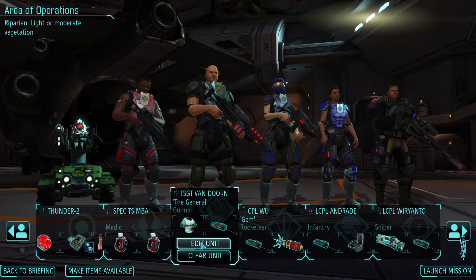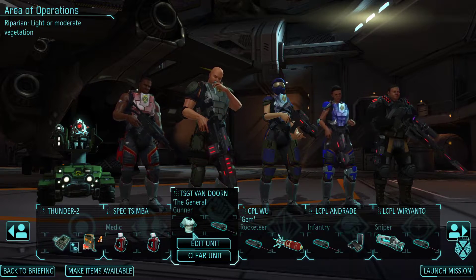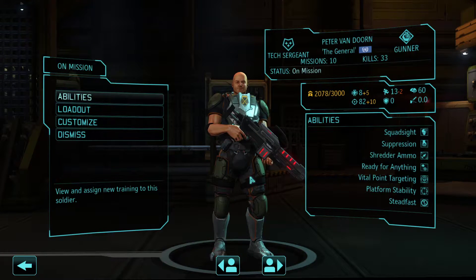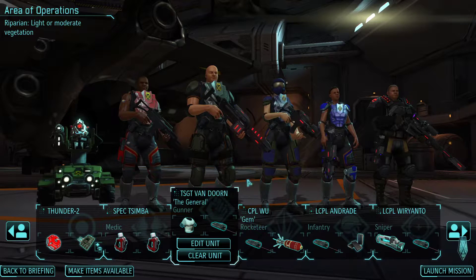Van Doren is coming along. We're giving him the alloy because he's probably going to be up front. He's got Ready for Anything, so he can lay down a lot of fire and help support the team. Platform Stability, so he will crit. He's got really good aim and a lot of hit points.